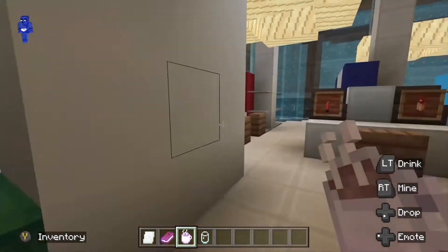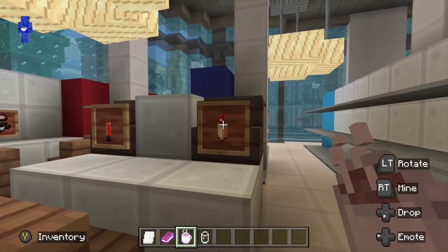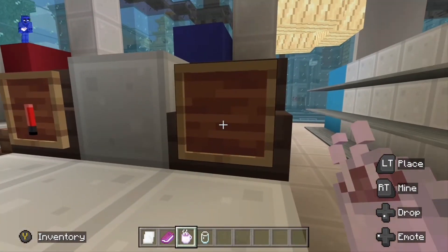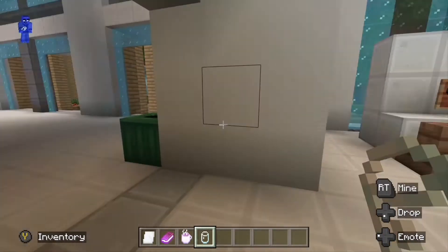What can we get in here? Oh, is it a beauty parlour? Cosmetics and beauty salon. I have just mined away that. Oh, I have just put the glass bottle on there. Oh well, never mind.